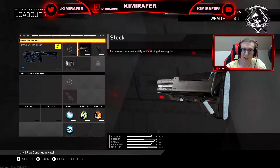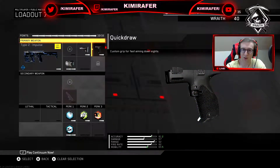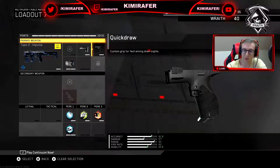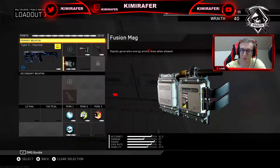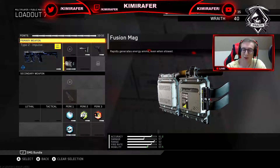Going on to the attachments, I've got stock — of course for mobility — quick draw for quick aim-down-sights because you tend to need it, and fusion mag which rapidly regenerates energy ammo. So if you shoot like 10 bullets you don't have to worry about reloading.